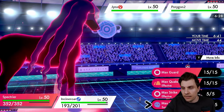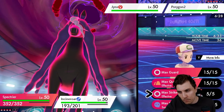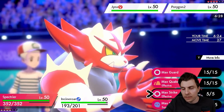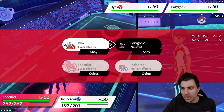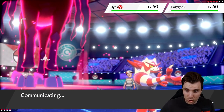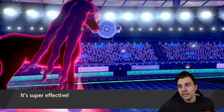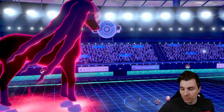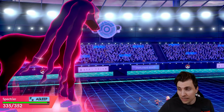Jynx goes for Fake Out, denying our Fake Out. Still got that sash attached to it, which isn't ideal. We could go Max Strike instead - probably not going to be able to outspeed Jynx. Is Lovely Kiss going to hit though? That's the big thing. Let's go Max Phantasm into Jynx and Taunt into Porygon2 to shut down and prevent that Trick Room from getting set up. We just need to dodge a Lovely Kiss.